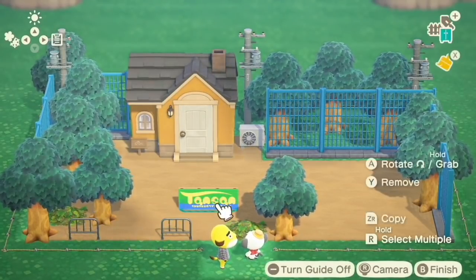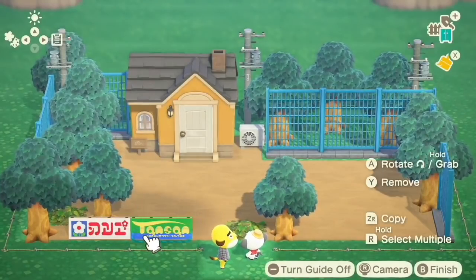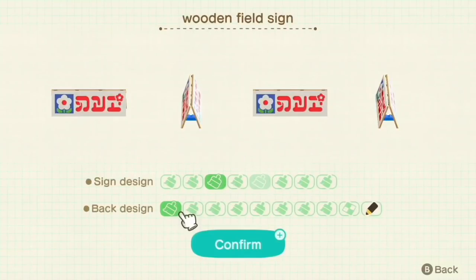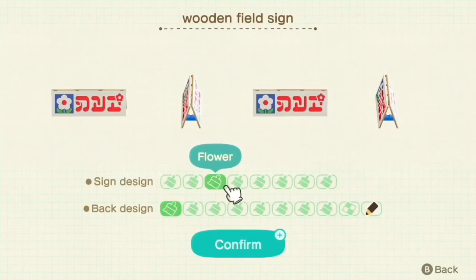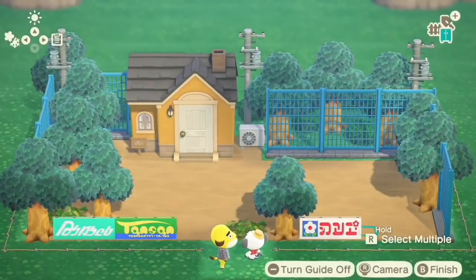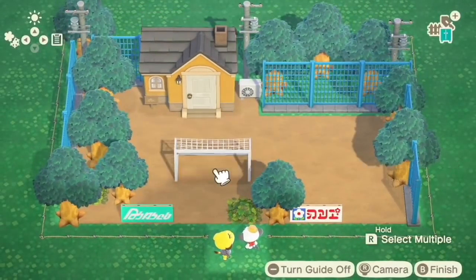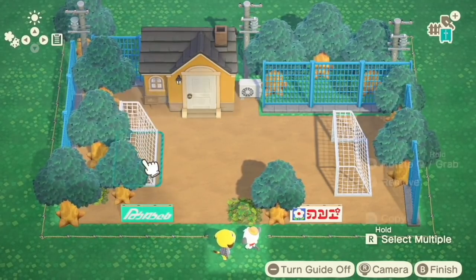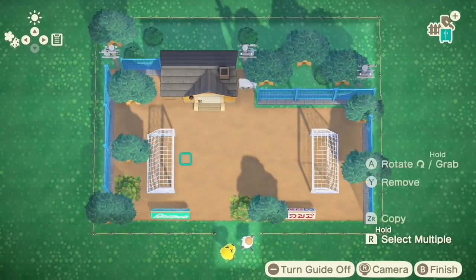This build really excels on the outside. The inside I struggled with a little bit more because the outside has such a strong concept. I got to use these ads - the wooden field sign - I never use this but it's so perfect. I love it. I knew I had to use that item. Same with the plastic bench - definitely had to use that in that wonderful blue color. Absolutely adore.